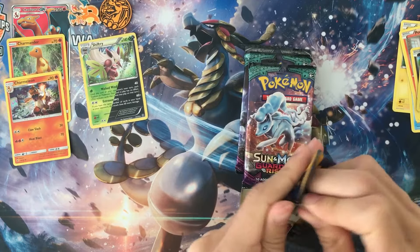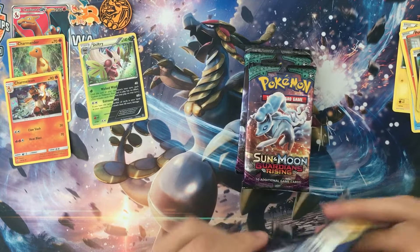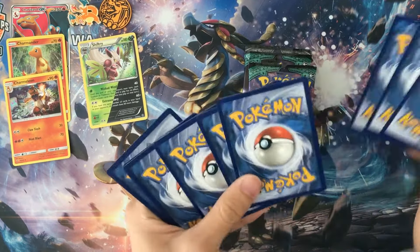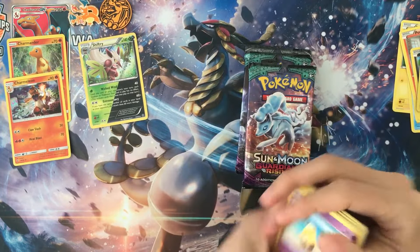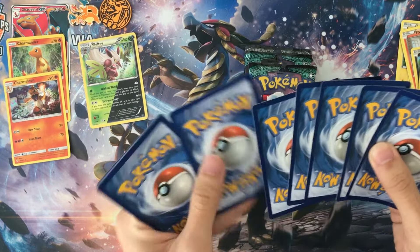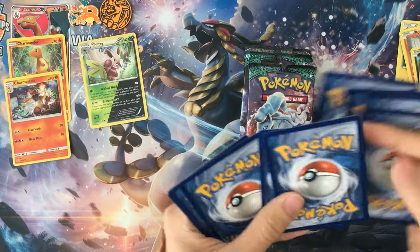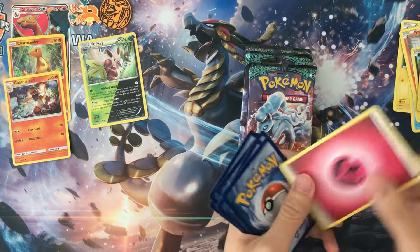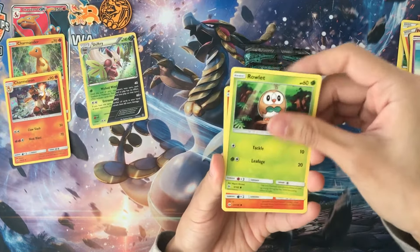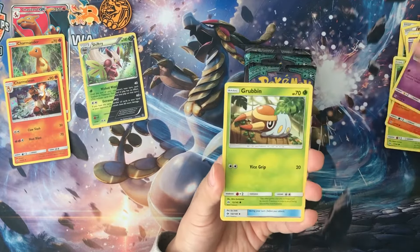Sun and Moon base set here. It's great that they skip evolution, not much of use. We got fairy energy, Drowzee, Rallet, Torko, Subad, Grubbin.